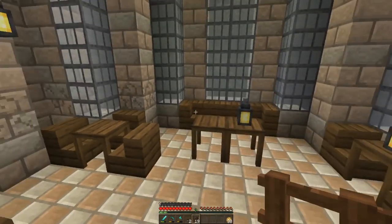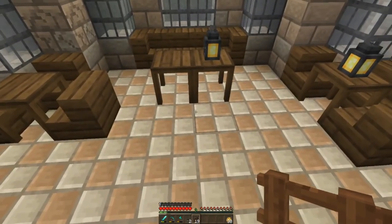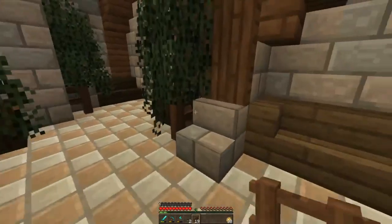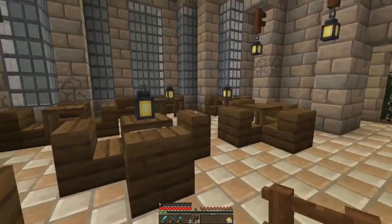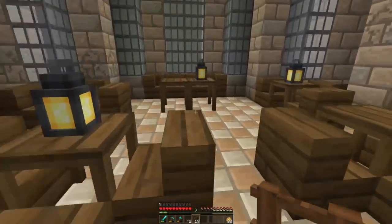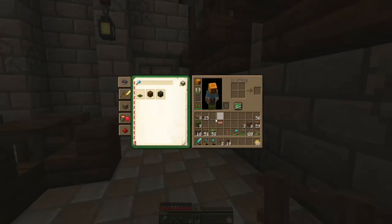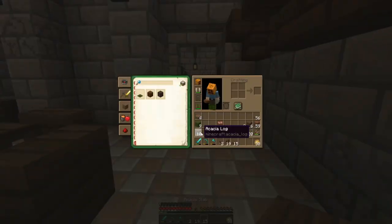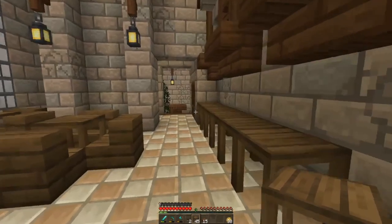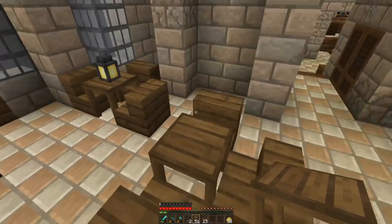This was going to be a meeting room where maybe the king of Vireo would meet people, but I decided to move that outside his bedroom — a bit more personal. So I made this like a little place where people can eat — a little café, Elven Starbucks maybe. I use spruce in this room so you can use scaffolding as tables because the texture matches.